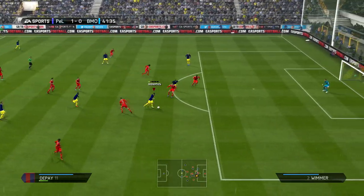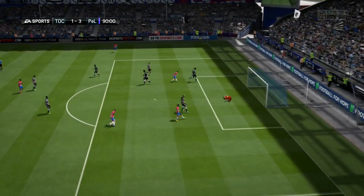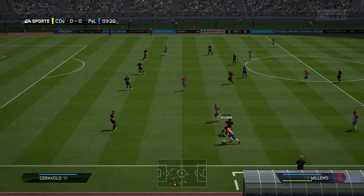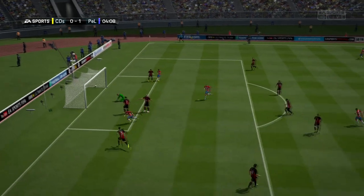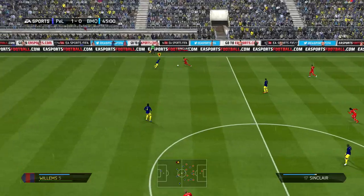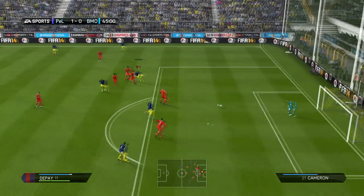He also has really solid physical stats. His acceleration and sprint speed are very high, which does make him very fast in-game, though he isn't much faster than the non-inform. He has 4-star skill moves and 4-star weak foot, so it's very nice going forward. He is probably the nearest you're going to get to Ronaldo in terms of a silver — obviously not as tall and doesn't have 5-star skill moves, but he's incredibly strong, incredibly fast, has very good dribbling and fairly good shooting. I also noticed his heading was rather good; he did win quite a few headers, which I wasn't expecting.